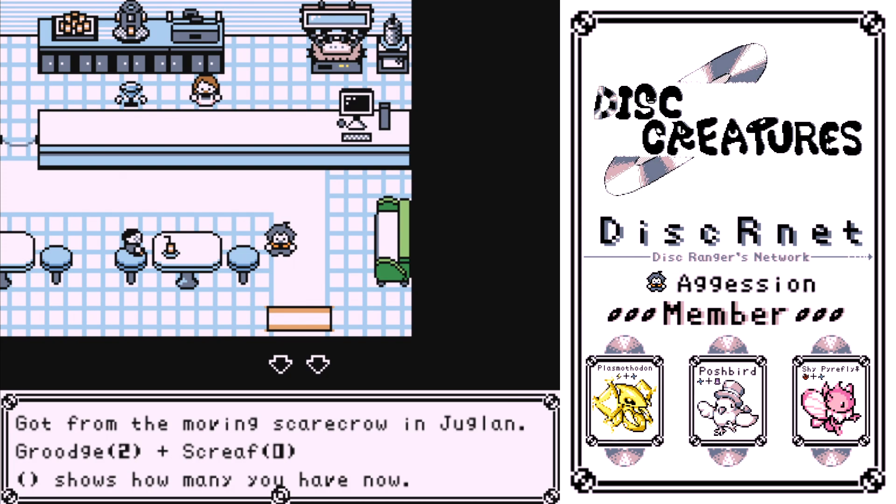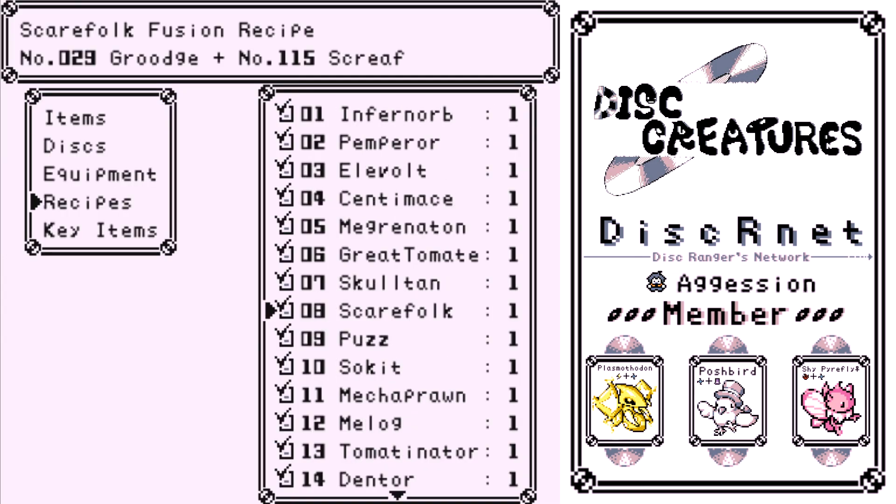Scarefolk — from a moving scarecrow in Guglion. In the town that has scarecrows, go to your left, right outside the building, and go in and out until you see a scarecrow. Right outside the town there's a scarecrow. Talk to it, and then talk to the scarecrow in the upper right part of town and you'll find a disker. It's moving — you can see it. It's pretty easy.